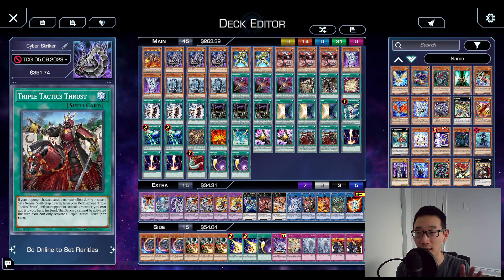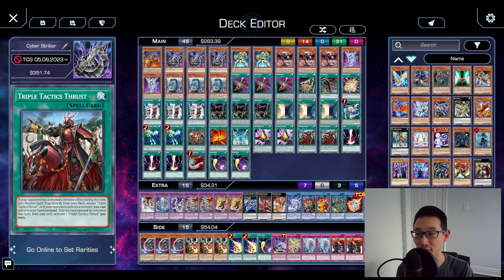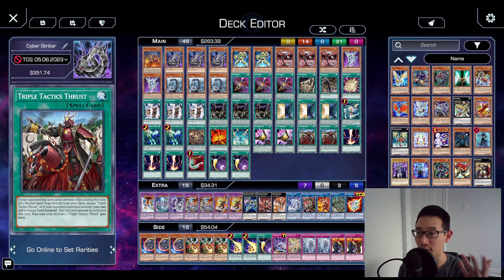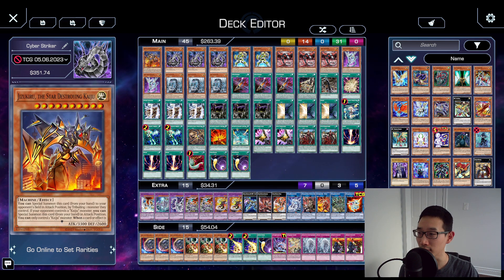I actually just noticed that Yasin had posted a Cyber Dragons trap deck profile with some Striker cards as well, so we're definitely on the same lines of thinking — go check that out as well. I'm going to try something new and do a deck profile using a simulator rather than IRL cards, just to make things a little bit simpler.